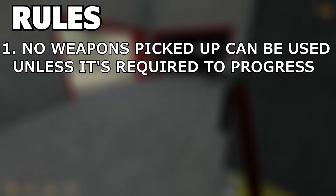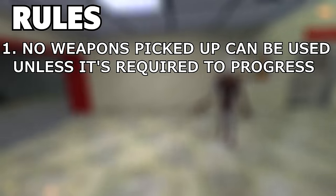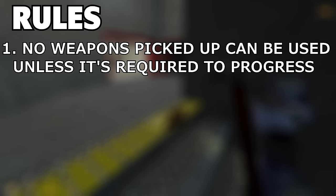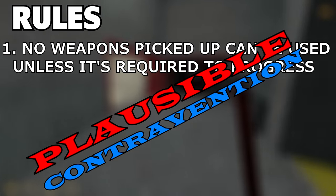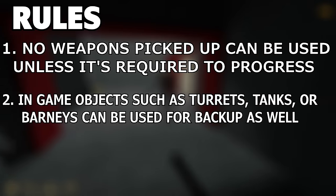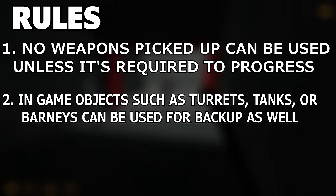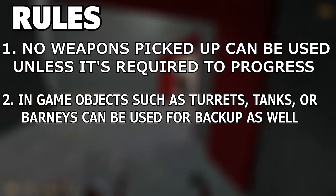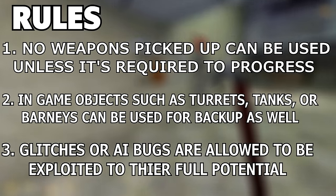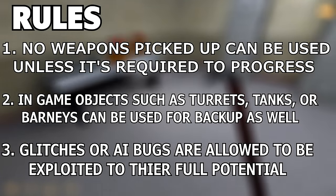So here's the rules. No weapons picked up can be used unless it's required to progress. We'll call these instances plausible contravention. Did I just make that word up? Yes, but it does sound cool. In-game objects such as turrets, tanks, or barnies can be used for backup as well. Glitches or AI bugs are allowed to be exploited to their full potential.